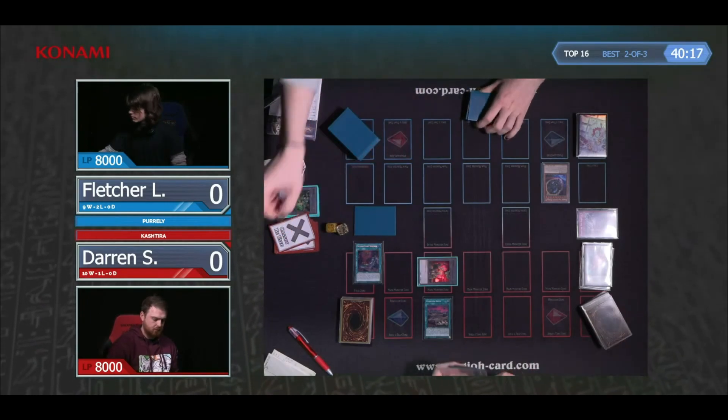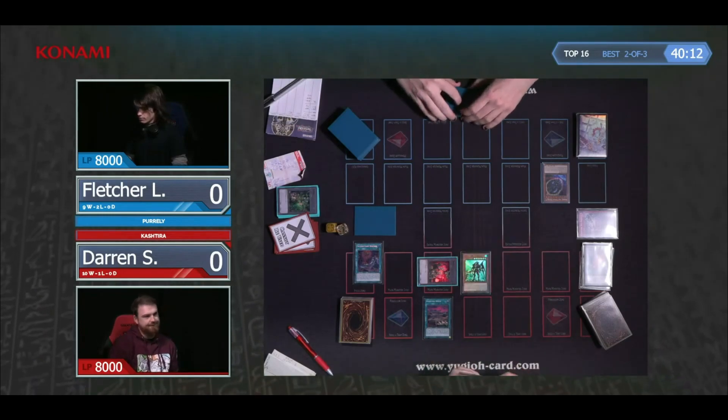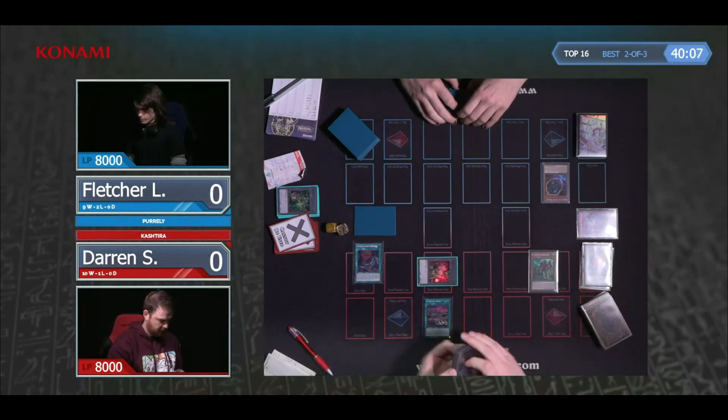Shangriera has activated this turn, so if we can put one more Kachitira monster up it will still at least just be Riseheart. He must have used the special summon, so we still get to do a normal summon here, which is really strong.